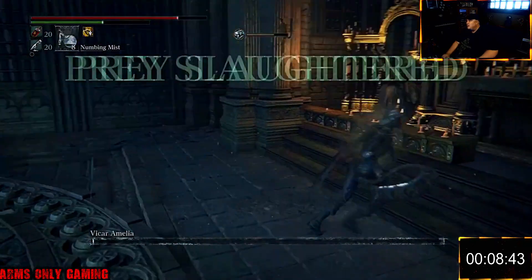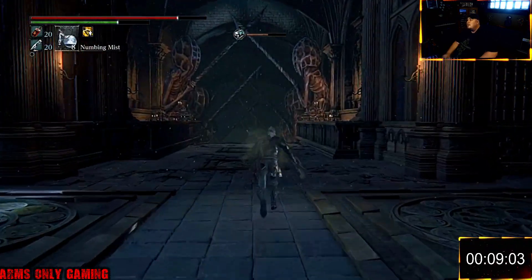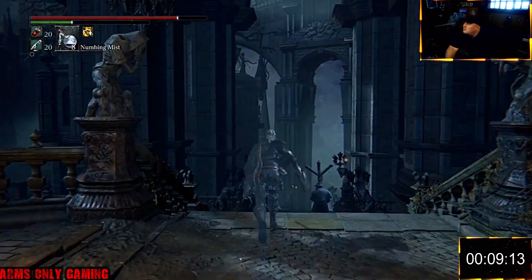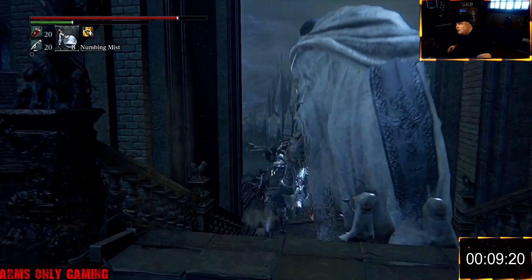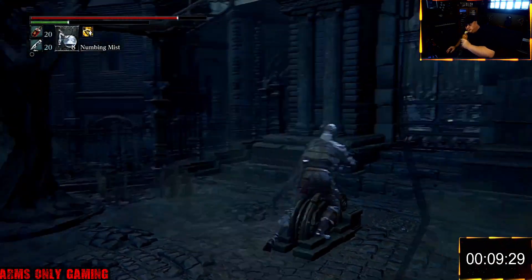Going to interact with the skull at the back of the cathedral to access the Forbidden Woods and head over to the Shadows of Yharnam. I'm not using NPCs in this speedrun — all these boss fights are solo. I'm up to eight insights already and we are on nine minutes and eight seconds. Not bad for Gascoigne and Vicar Amelia.